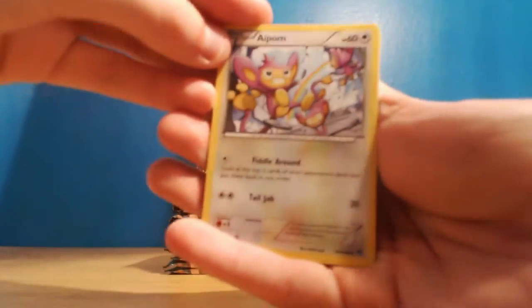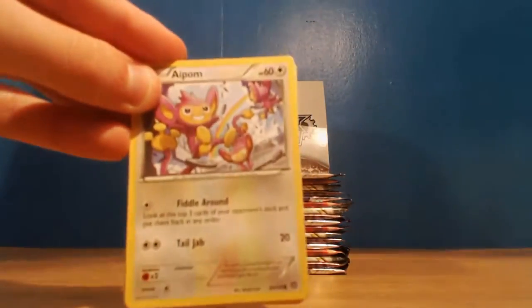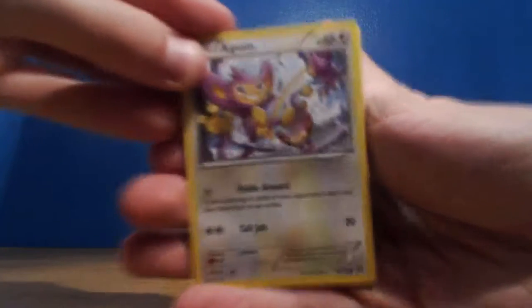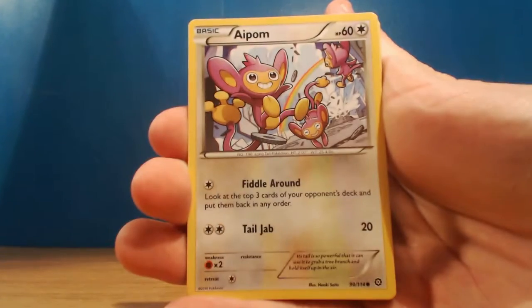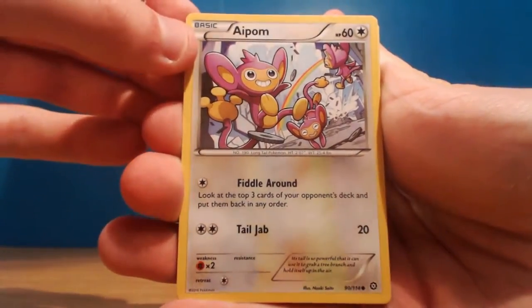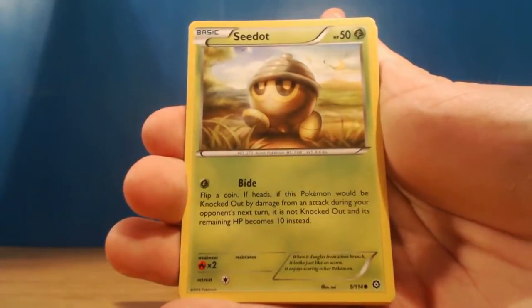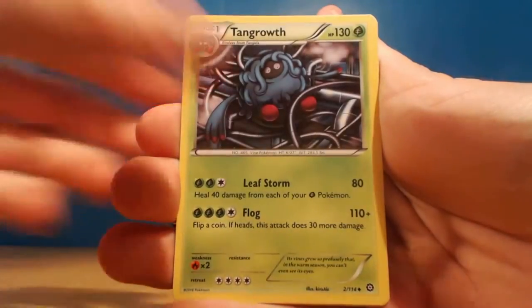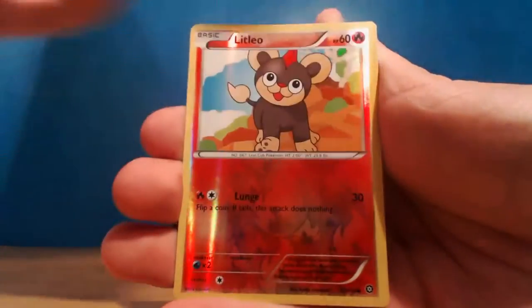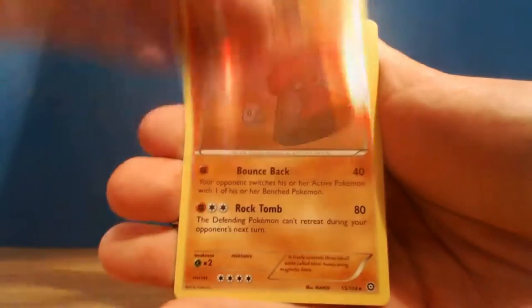Starting off with the first pack - I'm adjusting the light and focus. So we've got an Aipom, Clauncher, Fletchling, Steenee, Drifblim, Pokemon Ranger, Tangrowth, Captivating Pokepuff, and we got the reverse Litleo. Our rare is Nosepass or Probopass even.